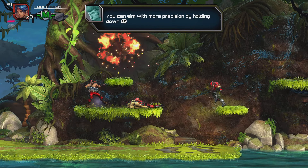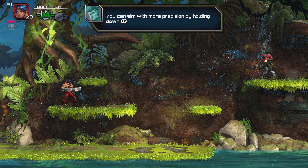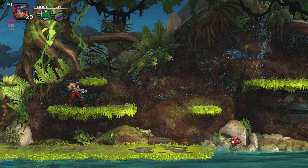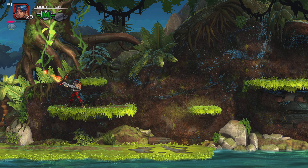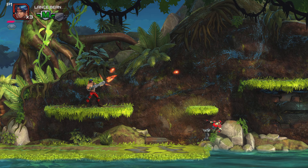You can aim with more precision by holding down aim lock. I already know about aim lock, but I already lost two lives — wow, how he can... I like how he returns.